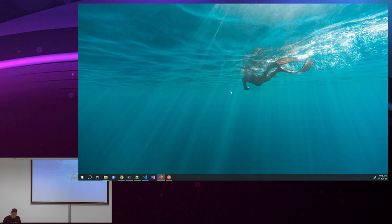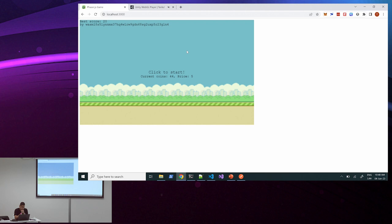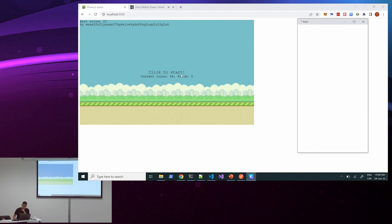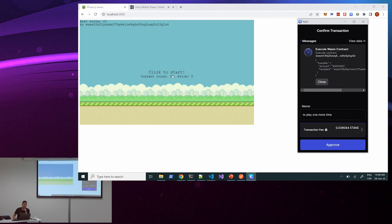Demo time. I'm going to show you again my Flappy Bird game. I have 44 Flappy Coins and to participate I need to pay 5 coins. I'm going to try to participate. I'm going to lose on purpose just for you to see what happens. And here you can see that after I die, now I have 39 coins — that makes sense. So what happens if I don't want to pay those 5 Flappy Coins? Can I do something about it? Let's see.